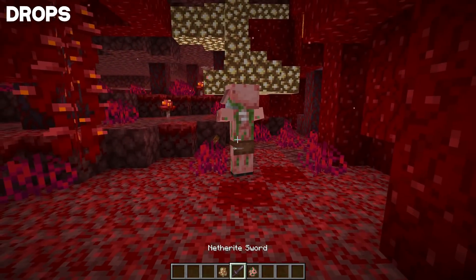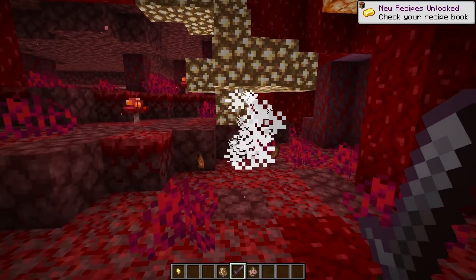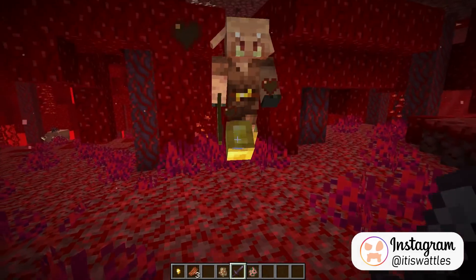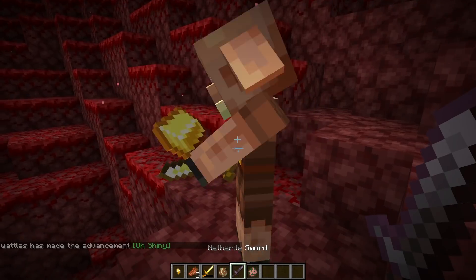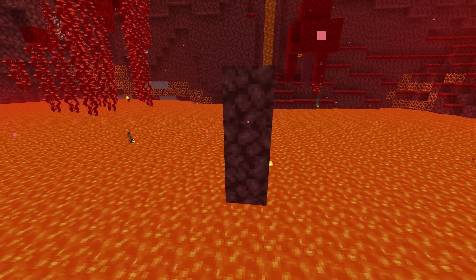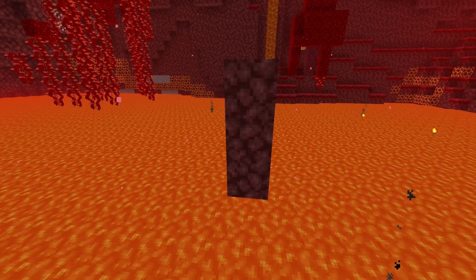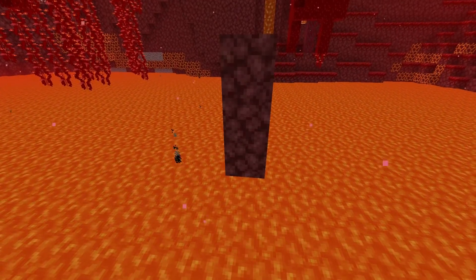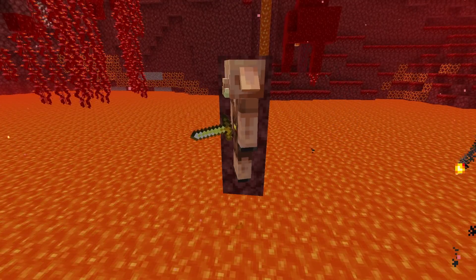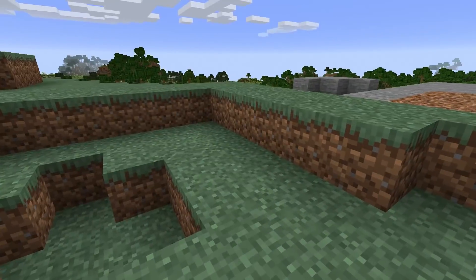Their drops are also different. Zombified piglins can drop gold ingots, gold nuggets, and rotten flesh, and also have a chance to drop their golden sword. Piglins, on the other hand, can drop any equipment they're wearing, holding, or that you've given them — they don't actually drop any gold. As for fire and lava, zombified piglins are completely immune, but for piglins that stuff is bad news — it will burn them up.